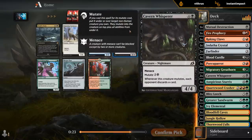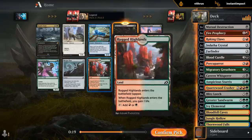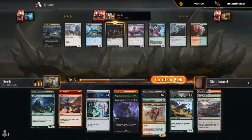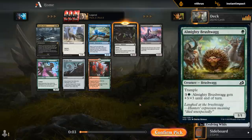Not on Cavern Whisper — might take the Whisper, but the dual land would be nice too, especially if we plan on casting this Crasher which is kind of tricky to cast. Scorpion's also fine in terms of a cheap body to mutate onto, but probably still worse than a Brushwag, which we can hopefully get, or a Boot Nipper.